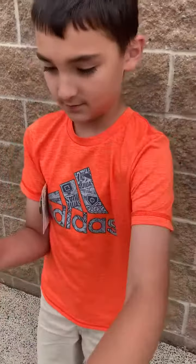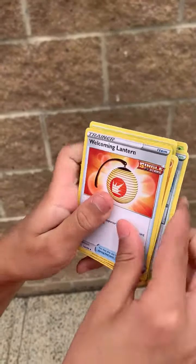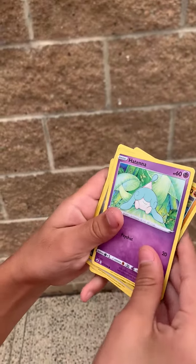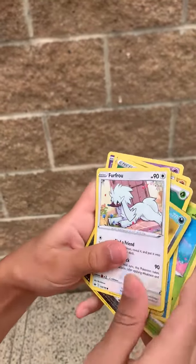We've got Grass Energy, Path to the Peak, Lady, Radiant, Welcoming Lantern, Kubfu, Hatenna, Sobble, Bounsweet, Furfrou.